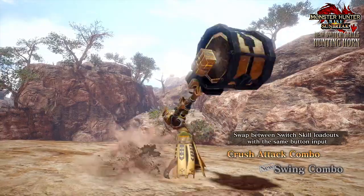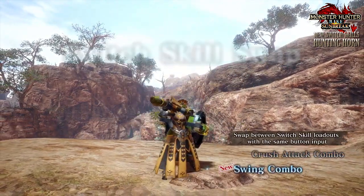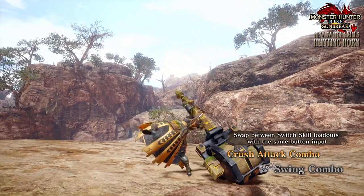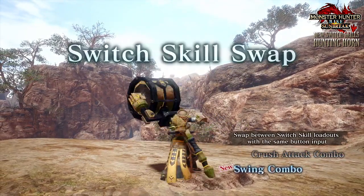You can tell when the Silk Bind Shock Wave buff is active by the wire bug on your right gauntlet being lit up. The other new move, a switch skill known as the Swing Combo, appears to be a straightforward combo that allows you to strike twice, with the second hit repositioning your hunter at the same time.